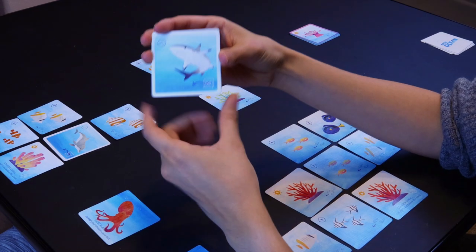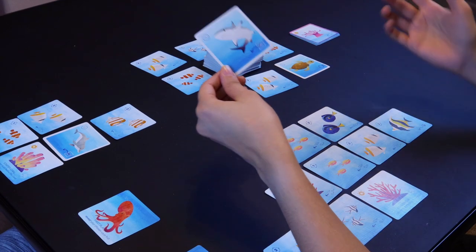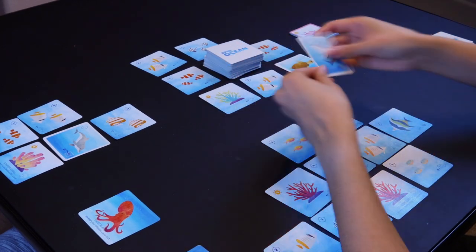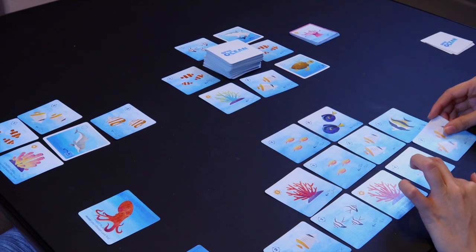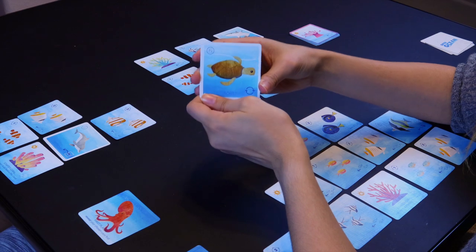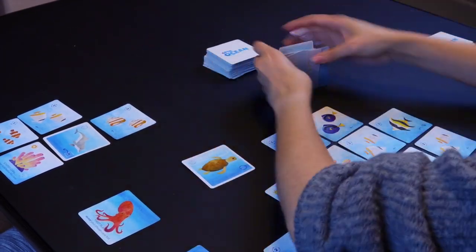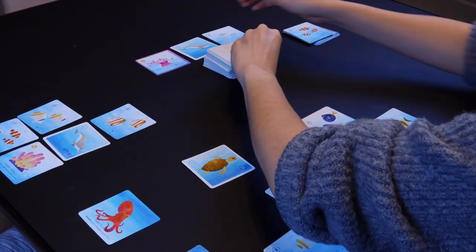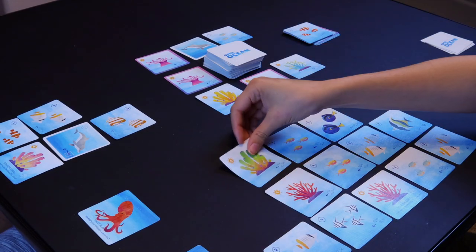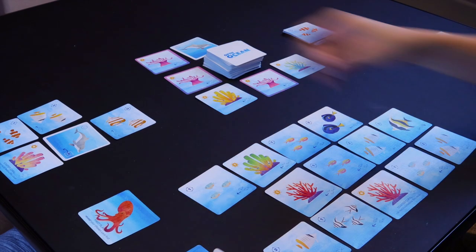The next special action card is the Shark. With the Shark card, you get to take any fish from the ocean and place it into your reef — for example, taking a medium fish and taking its action. The Turtle card lets you completely refresh the ocean, then take any card from that new refill and take its action.